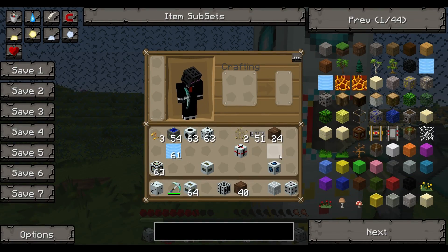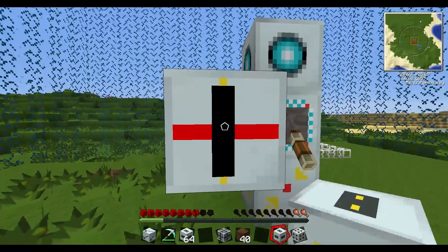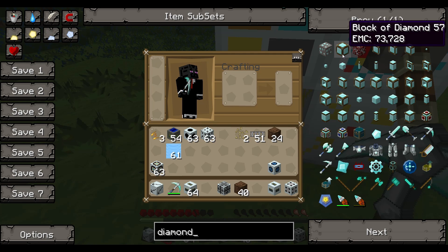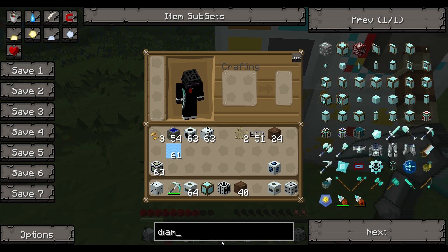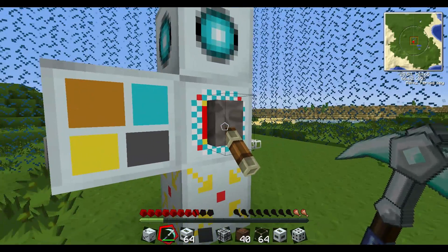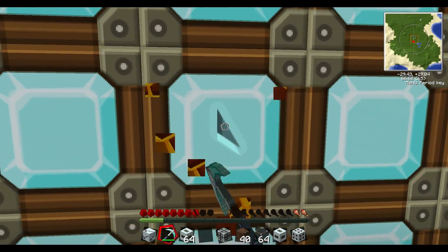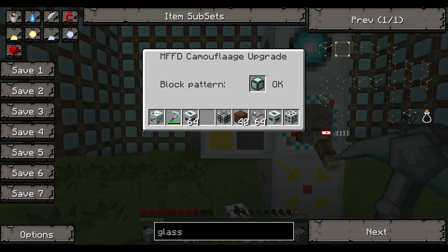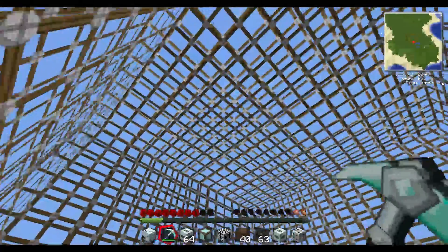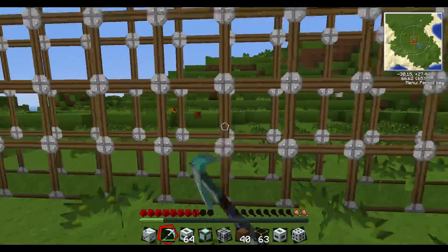The next upgrade is the camouflage upgrade. It's a pretty cool upgrade but I don't really use it - I just like the look of the force field. You can select the block pattern, so let's get some blocks. Put a diamond block in and turn it off and on - it camouflages your whole force field to look like diamond blocks, but you can't actually break them. You can also try glass. It's cool to camouflage it - you could make it look like a big mountain by putting dirt on it, so no one can see you have a base there. Obviously you can't destroy the camouflaged surface either.